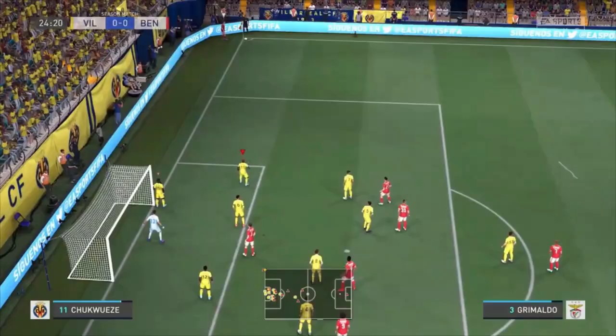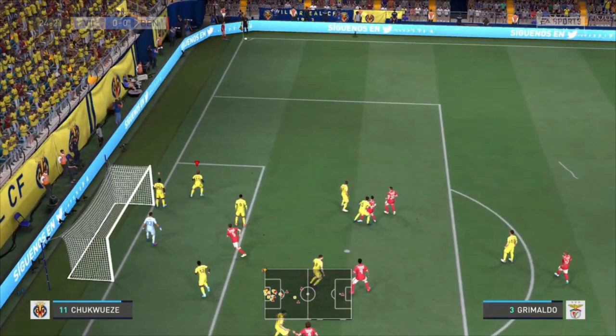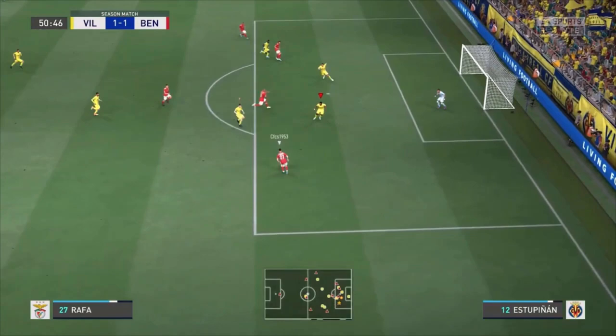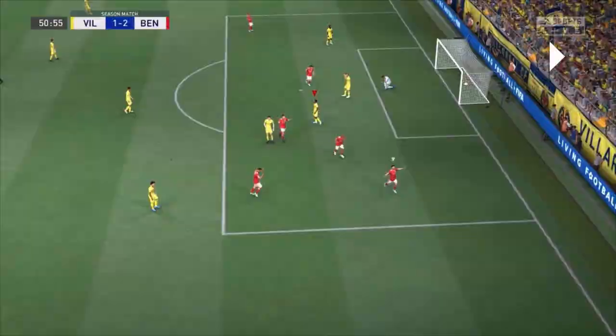Here you can see me playing in an online seasons match and it was against a pretty good opponent. The two goals that I conceded were really BS goals in my opinion. Look at this — the corner kick, the goalkeeper, I don't know what he is doing but it was an easy ball to catch. And then this goal, I was blocking it but it was still going in. It's not because of the tactics that were not working, but this situation is still happening in FIFA. I wanted to show you these clips because it was a really good opponent, and you saw the goals I was scoring so you can see it is really working.